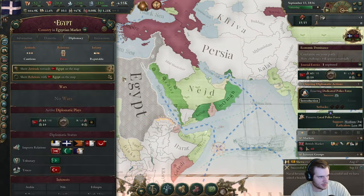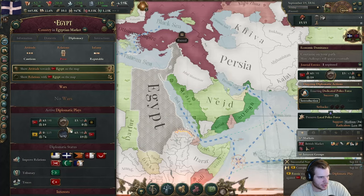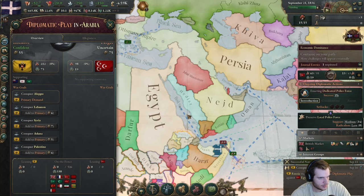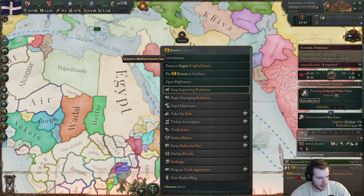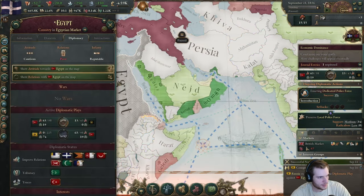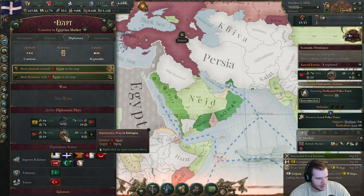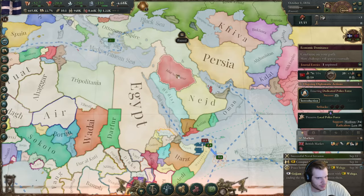What's Egypt doing? We need to make friends with Egypt — we don't want them getting involved in any of our expansionist wars. Russia wants Aleppo, Lebanon, Syria, Adan, and Palestine. The Ottomans are normally the ones doing this, but that's interesting. Quite unexpected.